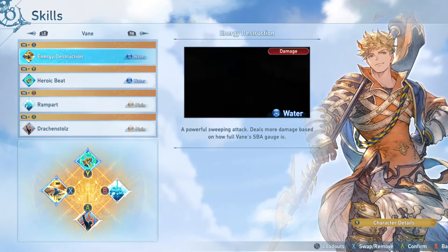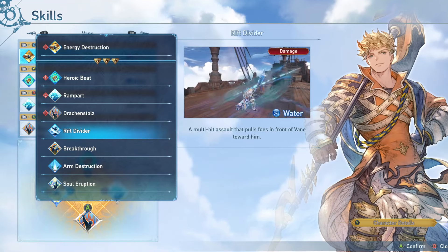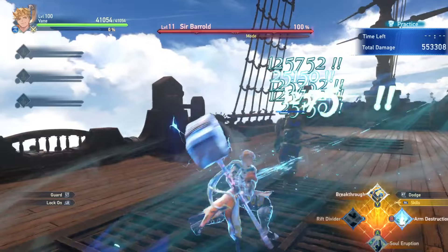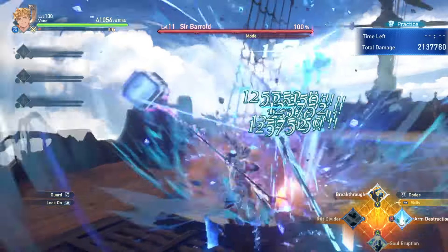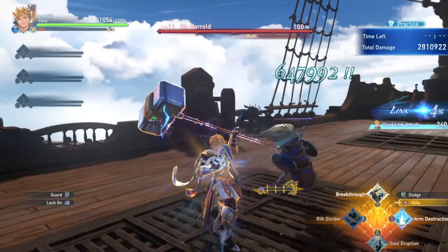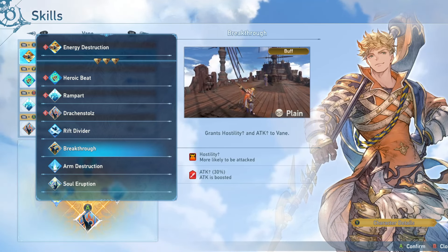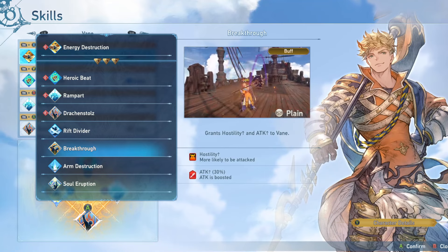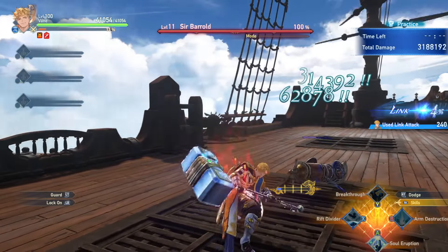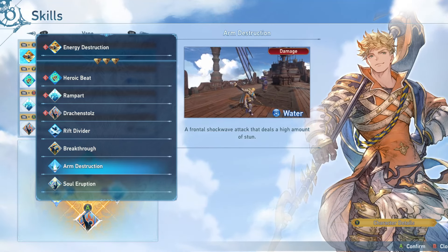His other four skills have some situational use. Rift Divider is a multi-hit attack skill that's okay damage-wise, but it takes a while to use, and the pull-in front of Vayne is not very useful on boss fights. Breakthrough is another attack buff that grants hostility, but it's not nearly as good as Drake Installs — you don't get Guts, you don't get a defense boost, and taking aggro doesn't really matter much on boss fights. Arm Destruction's main benefit is high stun damage, but Energy Destruction is just going to be better for stun damage and just damage in general, so I don't think this is going to be the most beneficial skill to run in most situations.